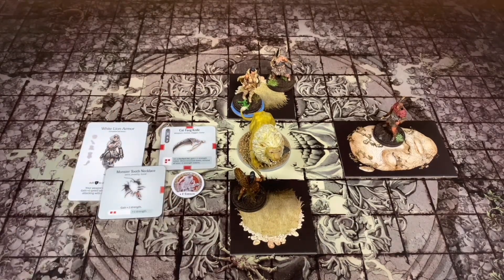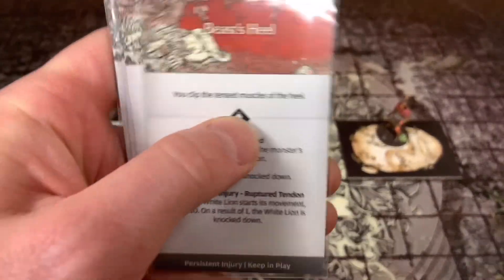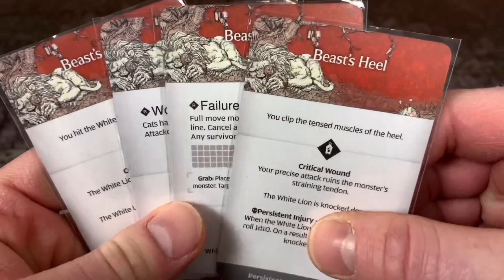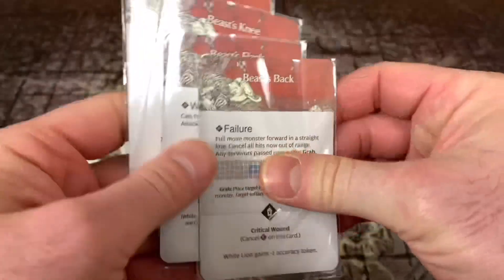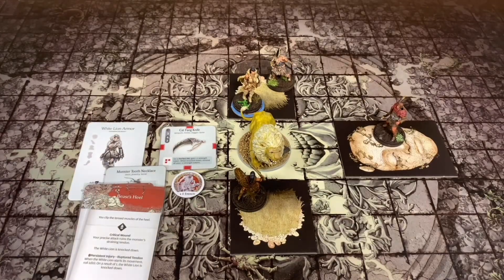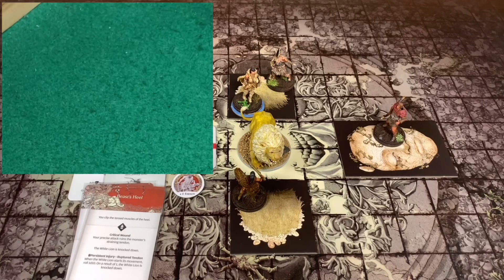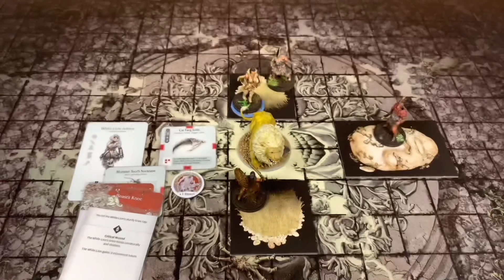We know what three of the four hit location cards are; we don't know the fourth one - it is not the trap. The Beast's Heel. We're going to put them in order and attack. Starting with the Beast's Heel - we roll it up, we got a one, so we failed. That's fine because it doesn't have any type of reactions whatsoever.